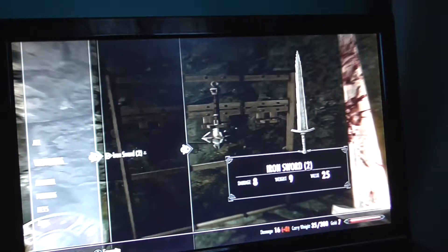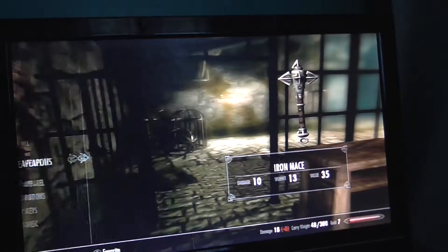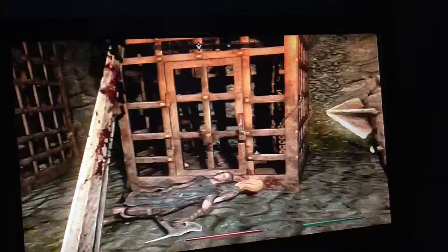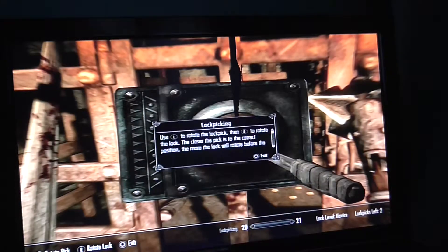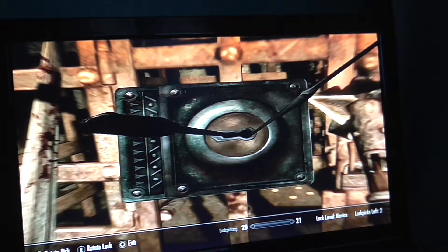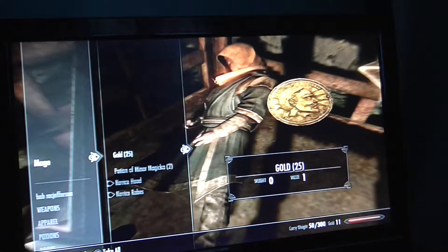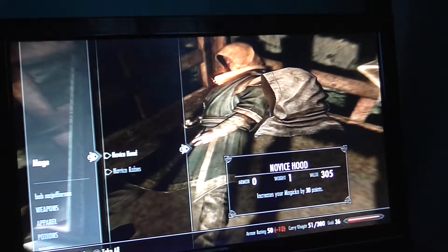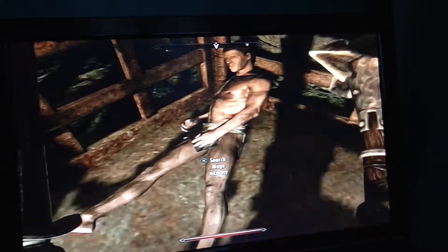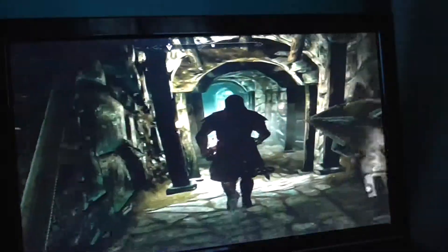What's over here? Maces — is that better than my sword? It is, so we'll take that because it does more damage and equip it in our right hand. We'll try and pick-lock this over here because as a Khajiit I need to be able to pick locks. There we go. Grab this — let me search him. Gold, couple of potions. I've got what I needed, so let's carry on.